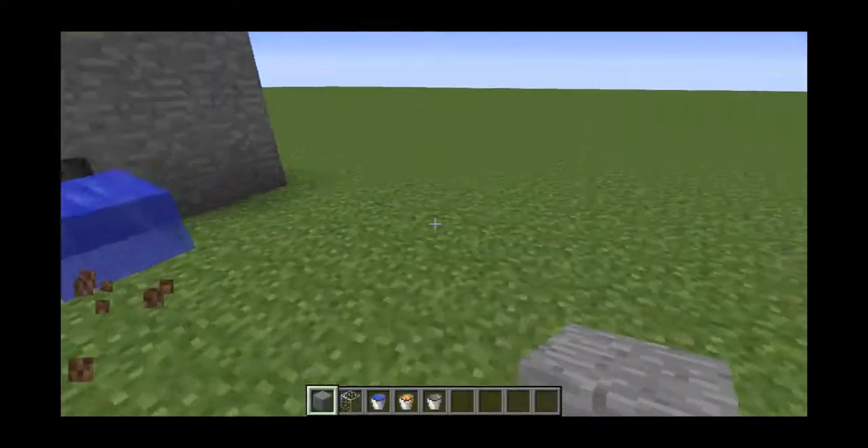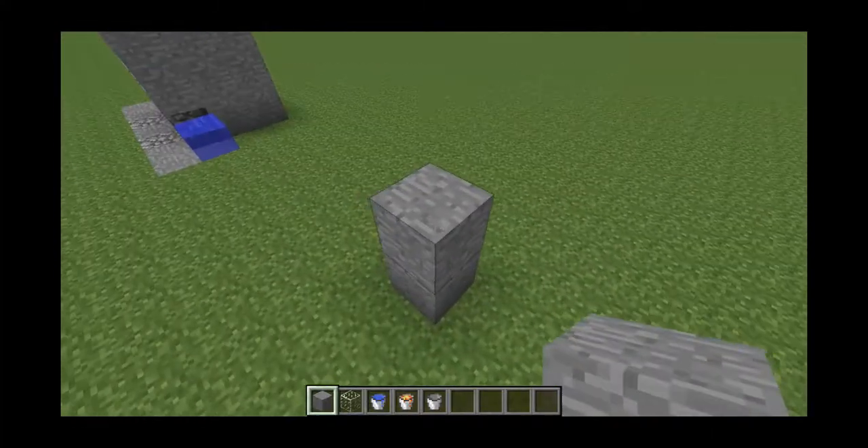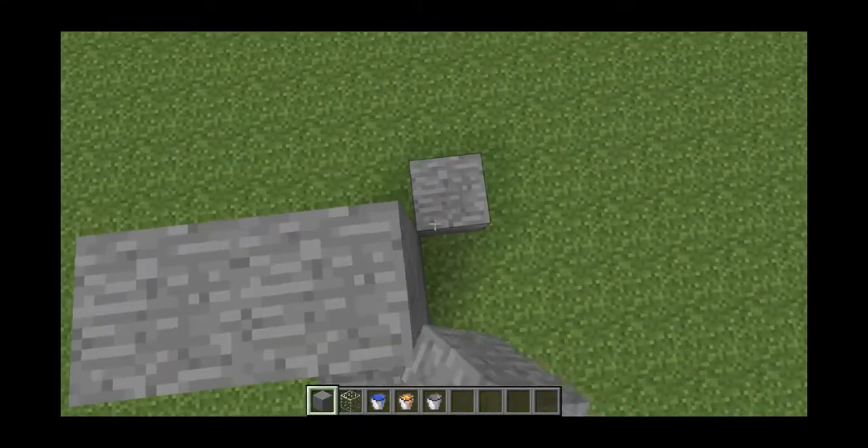Let me show you how to make it. Okay, so first you want to go two blocks and then just leave it like that. And then you want to build, like, a three-block wall behind it.